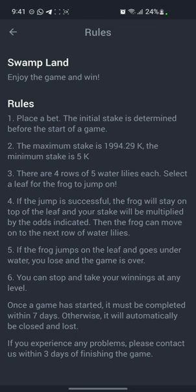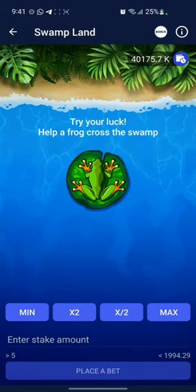These are the rules: if the frog jumps on a leaf and goes underwater, you lose and the game is over. But if the jump is successful, the frog will stay on top of the leaf and your stake will be multiplied by the odds indicated. The frog can then move on to the next row. Once the game has started it must be completed within seven days, otherwise it will automatically be closed and lost. The minimum stake is 5 quadra and you can stake as high as 1,904 quadra.